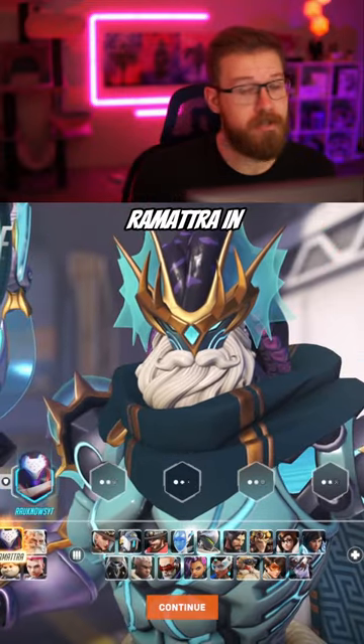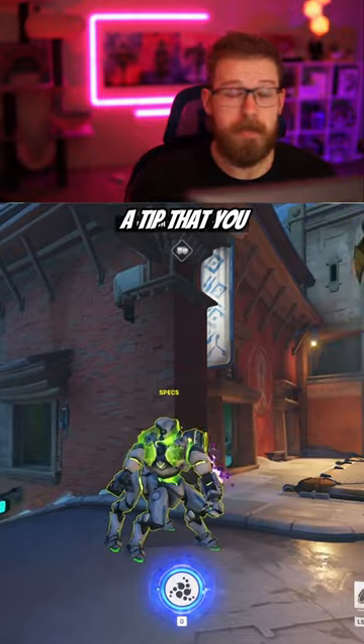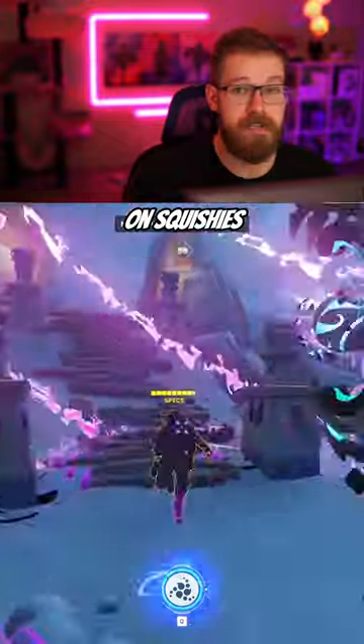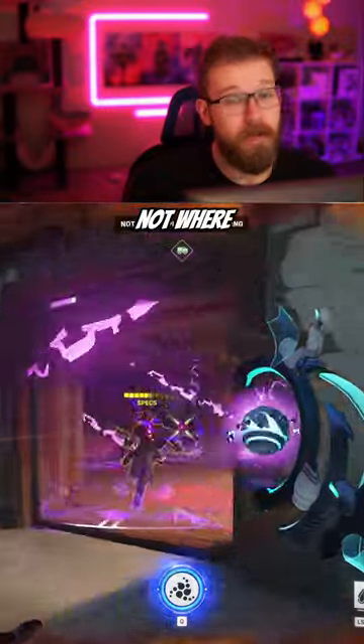Here are three good habits for every new Ramattra in Season 3. First, you should be putting more thought into your vortex. Recently I heard a tip that you should just throw it at groups of enemies — the issue is that'll put it on a long 15-second cooldown. Instead, focus on using it on squishies that get too close, then go into Nemesis form to punish them. Make sure to throw the vortex where the enemy is headed, not where they're at.